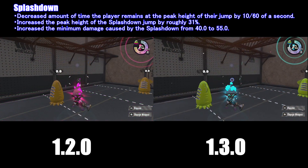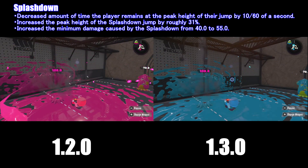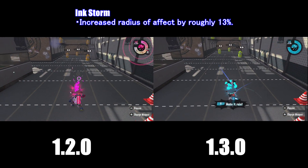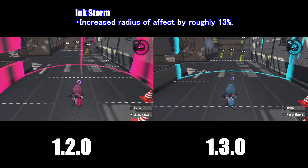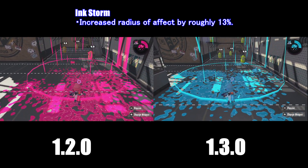This example is also to show that the Splashdown goes 31% higher than in version 1.2. Now, the Ink Storm special received a little buff as well — the radius has been increased roughly around 13%. As you can see in version 1.3, the circle is much bigger compared to version 1.2.